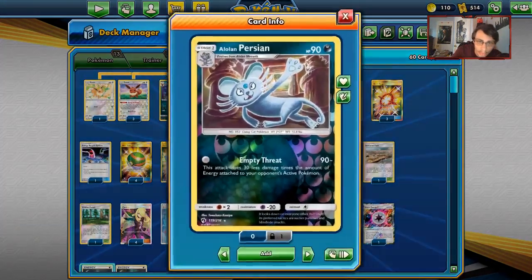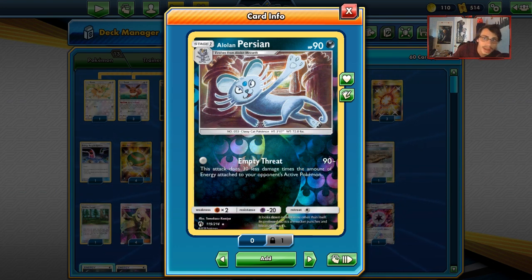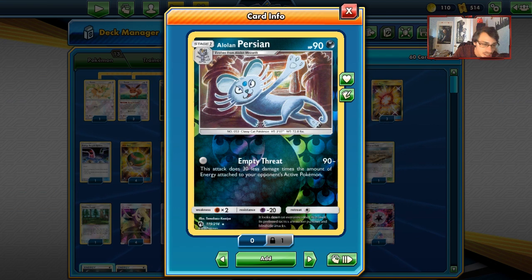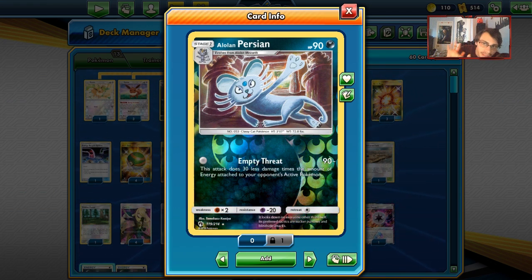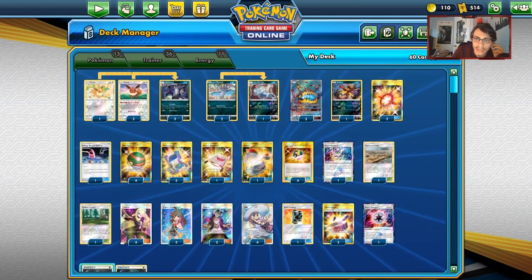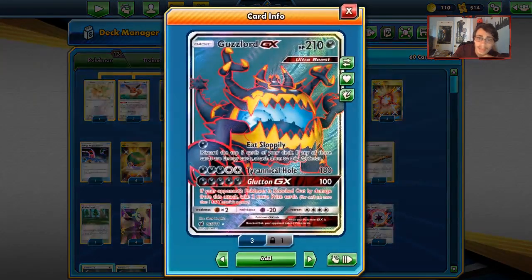Meowth has the attack Spill the Fun — if we start with it, we can do 70 damage to the opponent's active Pokemon, so we can knock out a Jirachi and stuff like that. We can also knock out other basics or just get 70 damage on the board. Having Alolan Persian's Empty Threat doing 90 damage is really nice too, just to knock out things that don't have energy on them on the bench, or bring something up like a Dedenne GX, Tapu Lele, or Jirachi — just something that won't have energy on the bench. We want to use these non-ability-based Pokemon while we wait to get the Beast Ring turn.